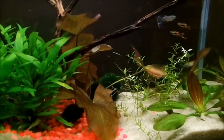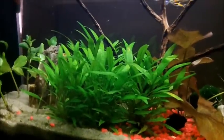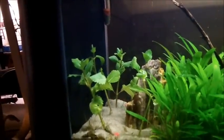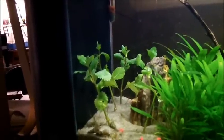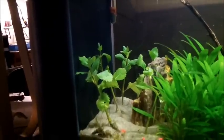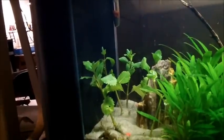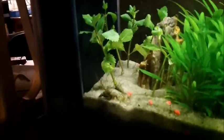Most of it died off, so we'll see how it does. There's a moss ball over there behind my dwarf lily — it's growing. My crypts have done awesome, of course — another low-light plant. And then there's my wisteria in the background right there. I believe that's emersed growth, so the leaves will probably die off and then come back again.